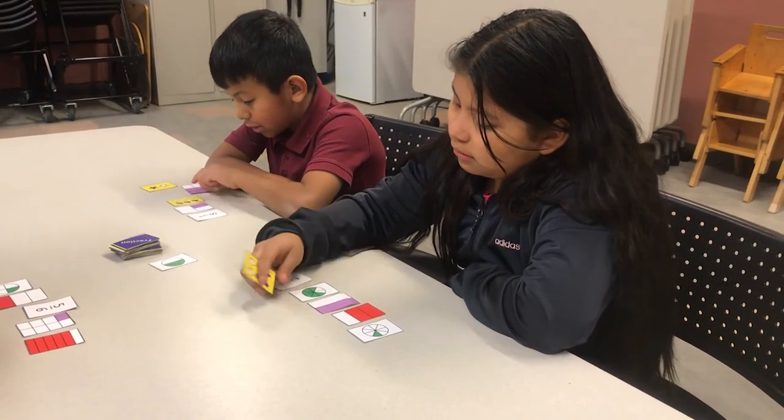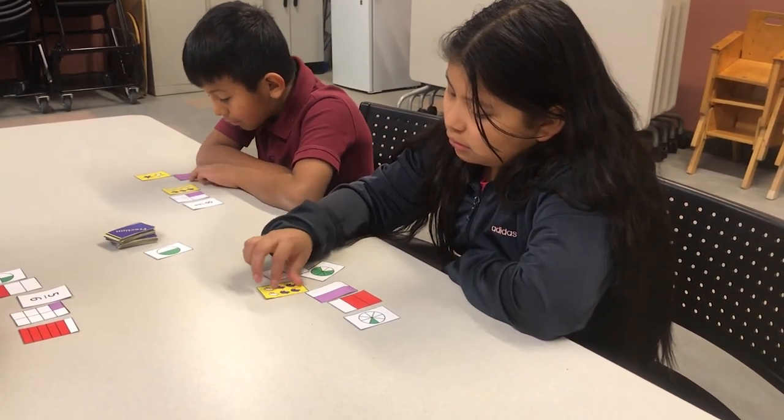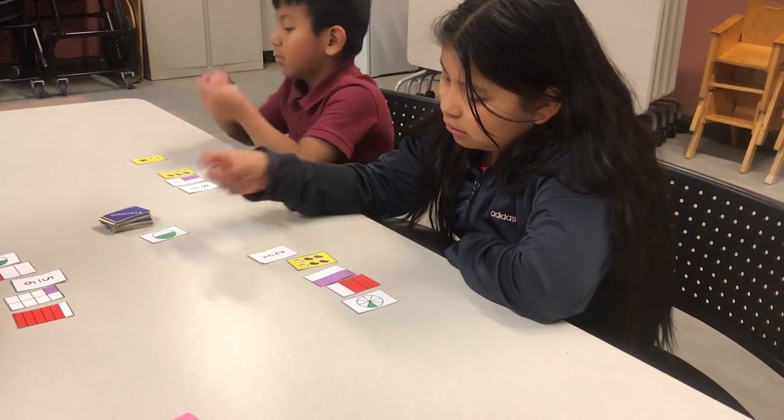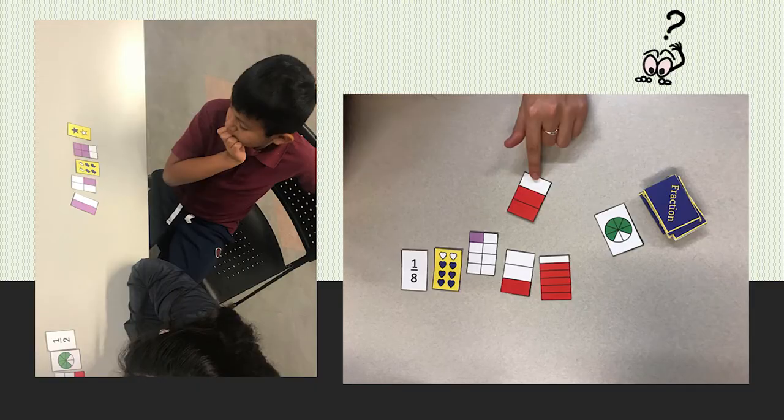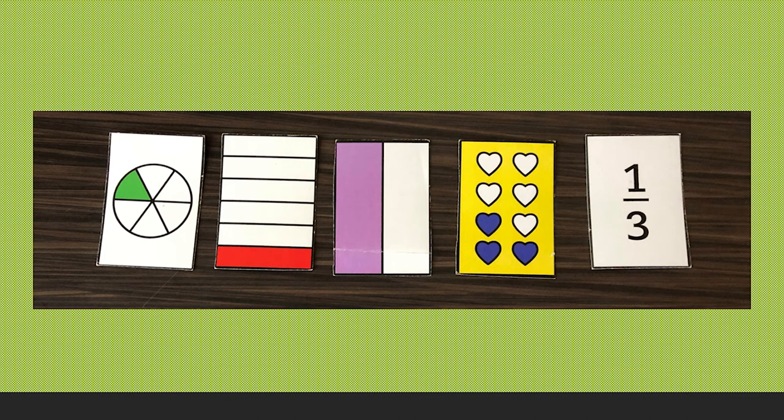Think about it. What do you notice is similar among all the smallest fractions? What about the largest fractions? How can you tell when one fraction is bigger than another? How can you tell when one is smaller? Study this hand. What cards are already in order? What cards should you consider changing as you replace cards in the game? Why? Pause this video to study the hand.